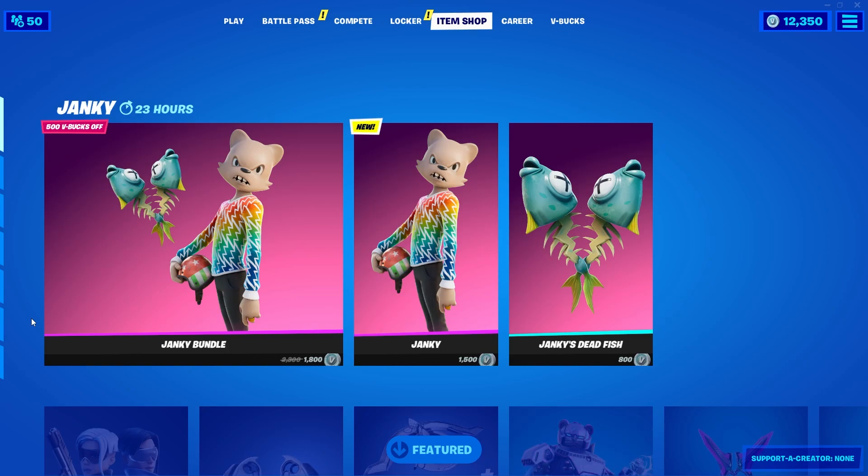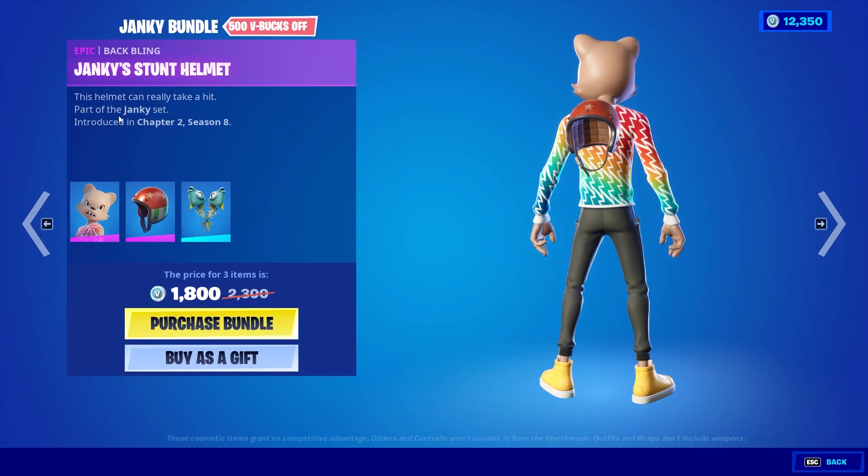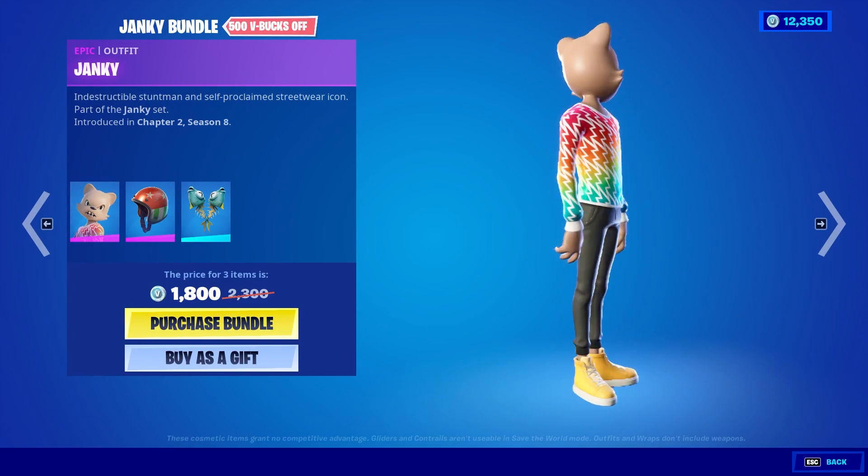Today we're going to be taking a look at the brand new Janky bundle in the item shop. It comes with a dual-wield pickaxe as well as a skin, part of the Janky set — indestructible stuntman and self-proclaimed streetwear icon.